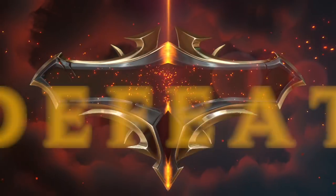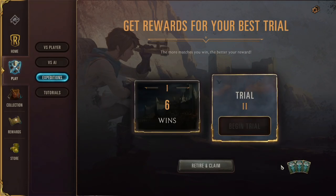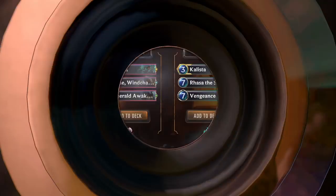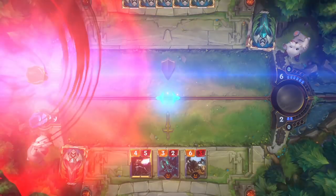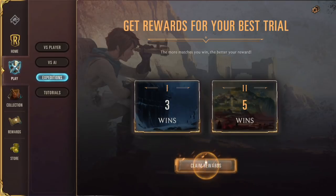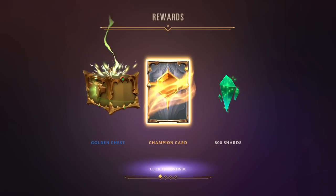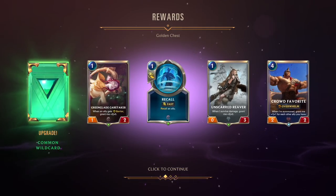If your first trial doesn't work out the way you want, don't worry. Every expedition consists of two trials and the better performance determines your reward. That means you have an extra chance to make it to seven wins, or a free pass to try a completely wild strategy. After you've completed both trials or retired early, it's time to collect your winnings. The rewards can be bountiful, and the more you win, the better they'll be.